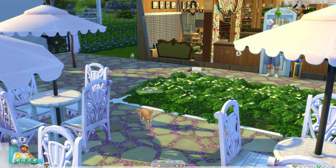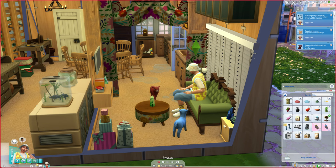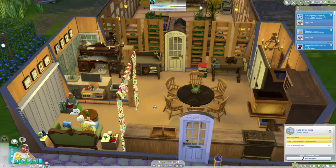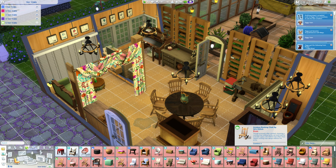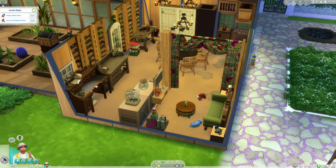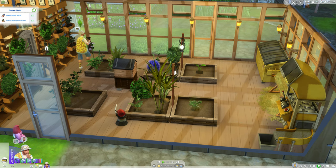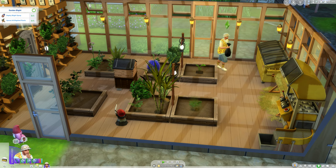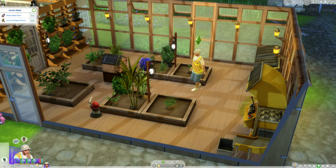Oh look, it's another orange cat - Mojo. That is not the same orange cat we saw before. Okay so we made our socks. Now we can list this item for a thousand simoleons. We do need a rocking chair for our aspiration and the cheapest one is 120 simoleons, so we're going to have to work up to that. He pricked his finger - great. There's a garden blight in here and I think I'm going to consolidate these planters for all the ones that survive.